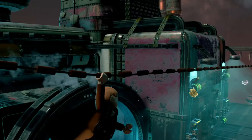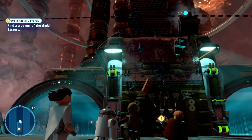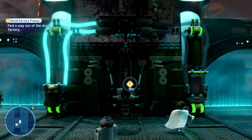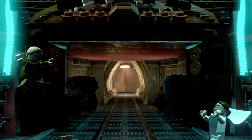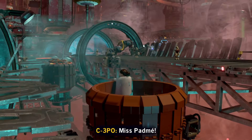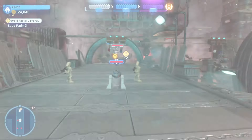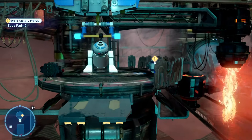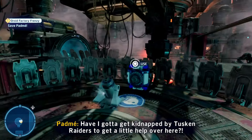Then you can zip line on down to the other side and knock all of that down, which you can then use to reconstruct the switches. There's one on the right-hand side and one on the left-hand side — pull them down and that will trigger a cutscene where Padme falls into one of the vats and you've got to rescue her. You need to rescue her in 30 seconds to pick up the last of the challenges, so focus on that on your very first run.